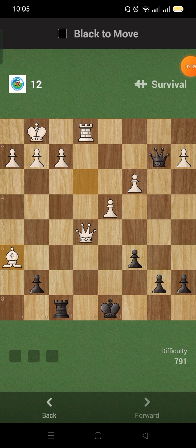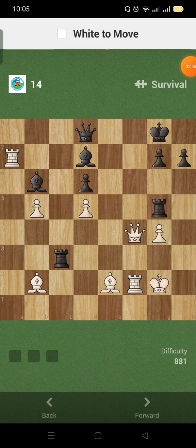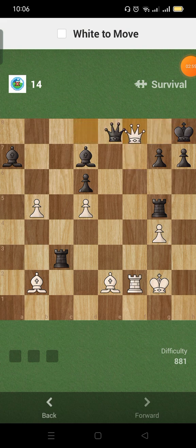This one is a queen-bishop pair. This is a queen-rook pair — back rank check, check with the queen, take the rook. Oh dear, okay. Queen-knight pair. This one is a queen-rook pair — check, check with the queen.